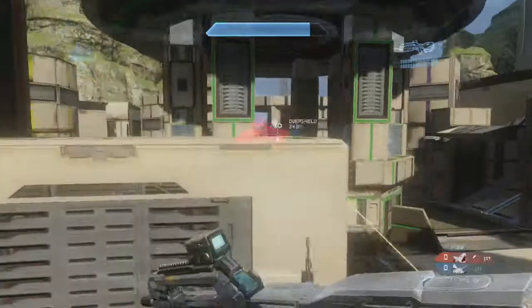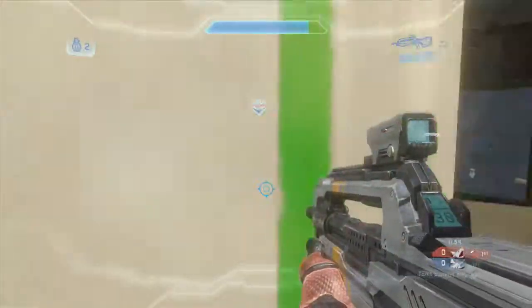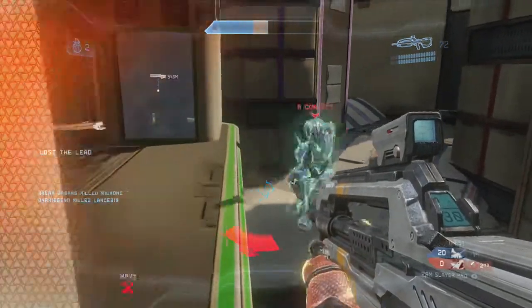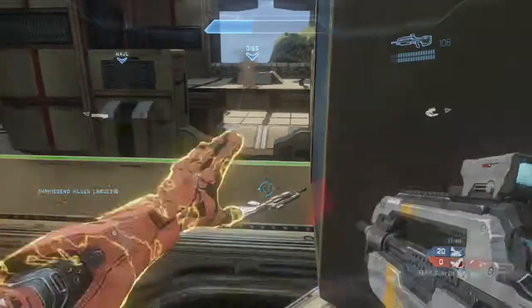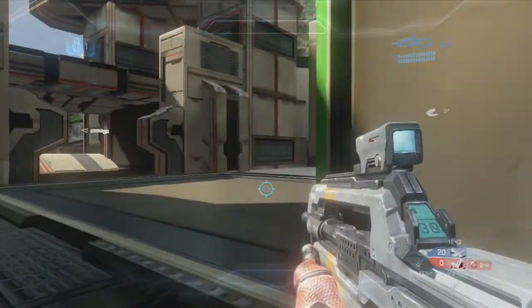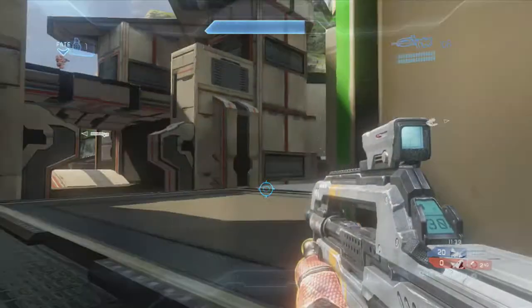Hey everyone, Cookie here. This is my CSR50 gameplay in infinity slayer. Right off the bat on Simplex, you want to shoot across to try to weaken the other team. I noticed that one of their teammates jumped for OVI and he was already there pretty much, so I tried to assassinate him when he walked by me - but it was way too quick, so I ended up getting weakened.